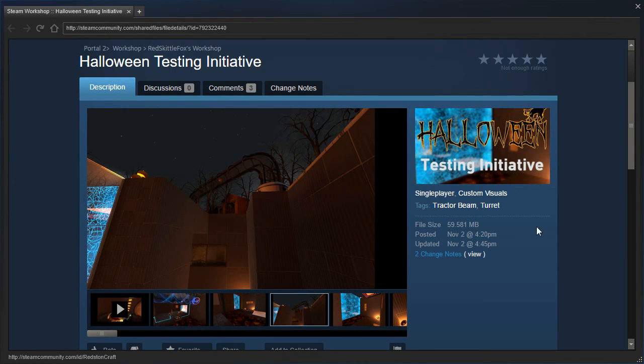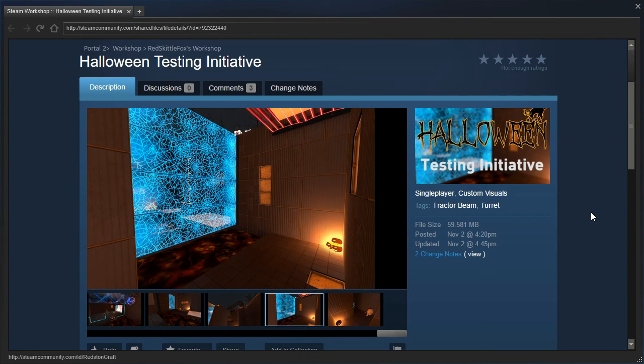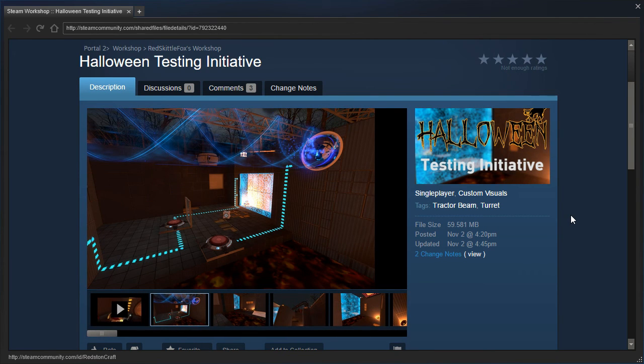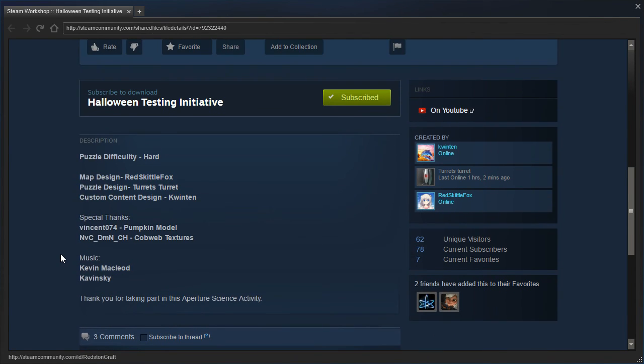Hey guys, I'm LB, and on November 2nd — specifically many days after my Halloween special — there is a new map called Halloween Testing Initiative. I noticed that Deathwish's walkthrough video is three minutes, so maybe it's not that long. Let's read the description: this was created by Quentin, Turrets Turrets, and Red Skiddle Fox. Puzzle difficulty is hard. Map design by Red Skiddle Fox, puzzle design by Turrets Turret, and custom content design by Quentin. Music by Kevin MacLeod and Kavinsky — hopefully no content ID issues. Thank you for taking part in this Aperture Science activity. Let's begin!